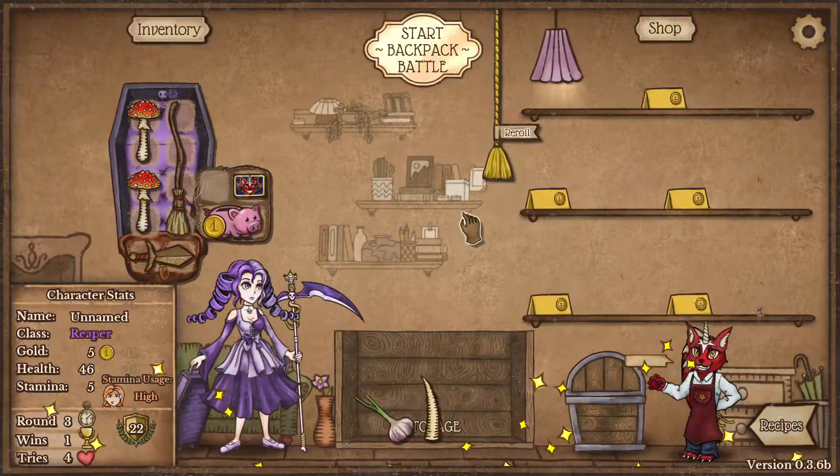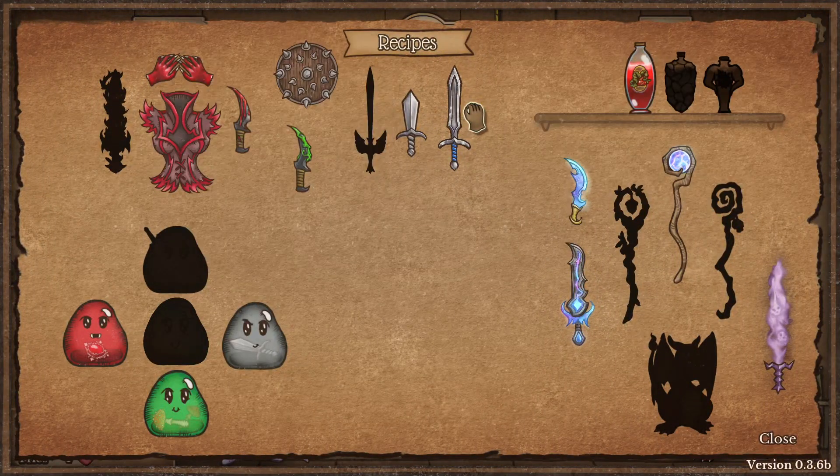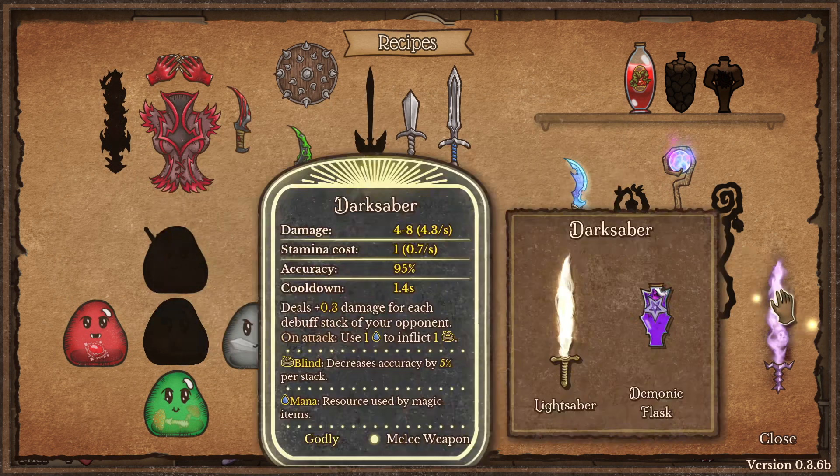We won just because we had a little extra damage. And this is where things get interesting — if you have certain items you can make better versions of them. If you combine two items and keep them near each other for one round, you'll get an upgraded version of them.